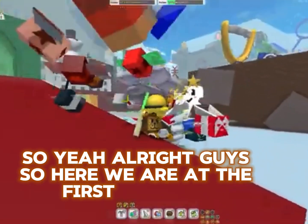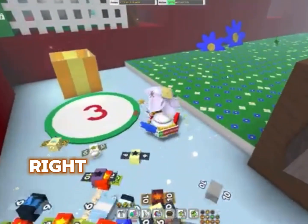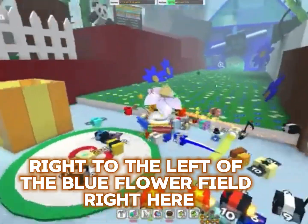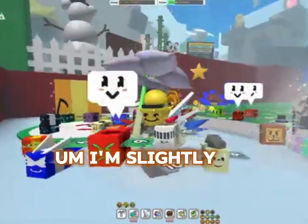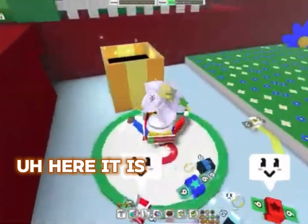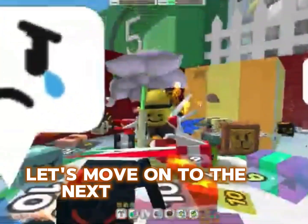Here we are at the first gift box location. It is actually right to the left of the blue flower field right here. If you can't see it, I'm slightly concerned for you, not gonna lie. Here it is, and I've already opened it. Let's move on to the next location.